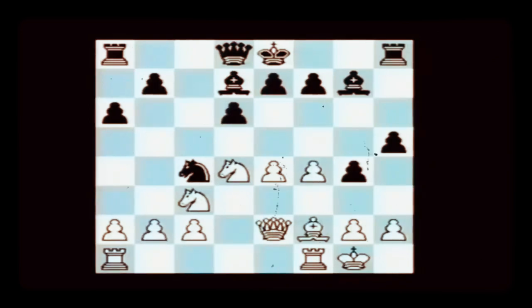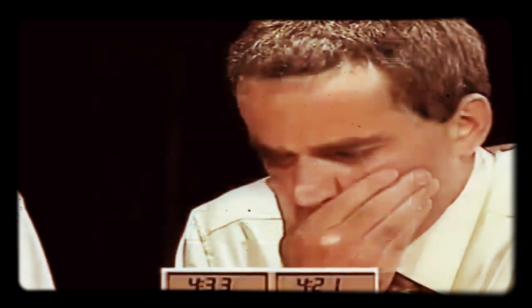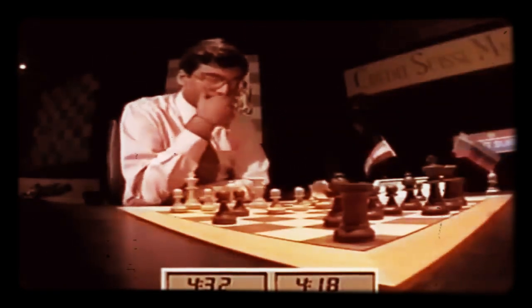Anand is offering the pawn on b2. What happens? Knight takes b2, rook b1, rook c7. Knight takes b2, rook b1, rook c7 — doesn't look too bad for that. Knight d5? No, rook c8 he can play.